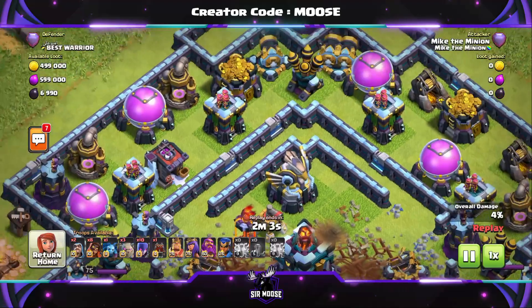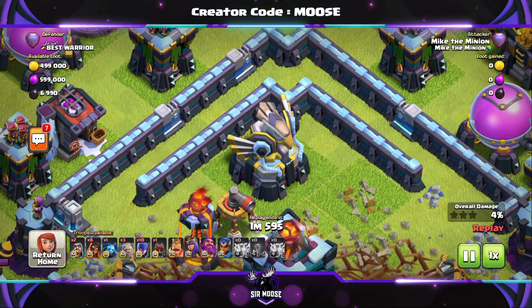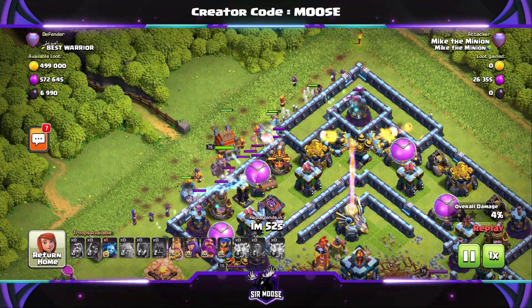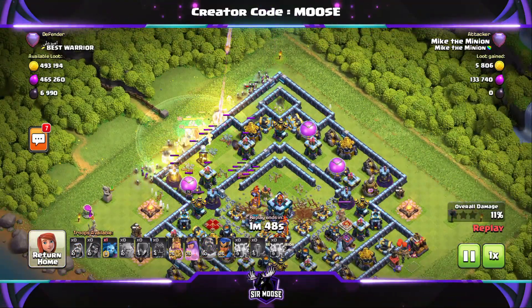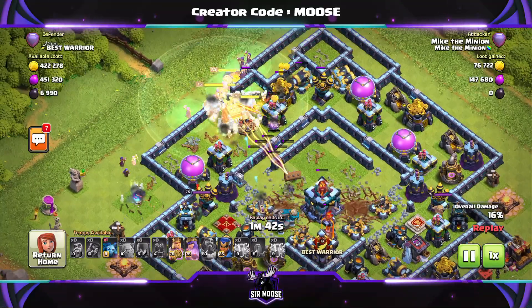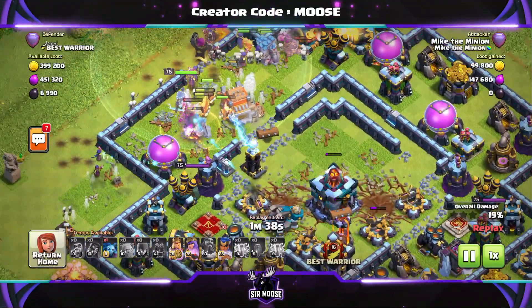Oh no, it's still standing. I either missed the eagle artillery with one of the earthquake spells or one of the lightning spells. The next stage of the attack is the golems — all 3 golems left, right, and center with the witches behind. Then the super wizards, heroes, and the log launcher in the center. Use that Grand Warden ability nice and early to protect as many troops as possible. We don't have any spells left, so it's all down to just hero abilities now.